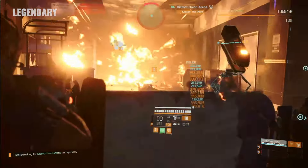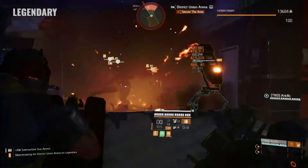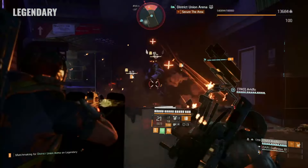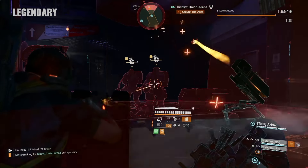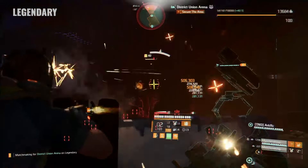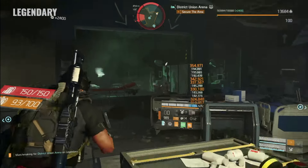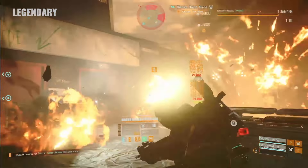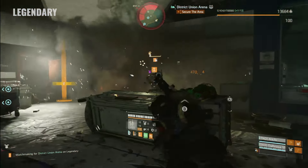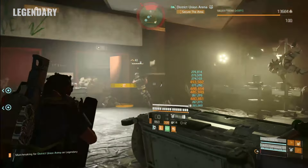I noticed this is a trend with Division 2 — whether it's a chest, a backpack, or a weapon talent, they put the perfect version of it on something that doesn't make sense. In some cases that negates the benefit of that perfect talent because of the sacrifice to the build you have to make in order to equip it with a useless attribute. For example, if you're running Perfect Creeping Death on a status effect build, but now you have Habsburg as your backpack because that's what it comes with.